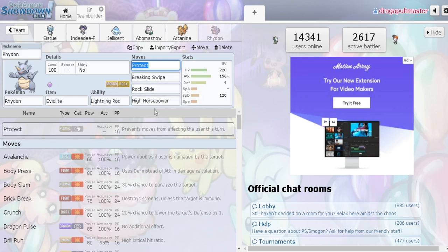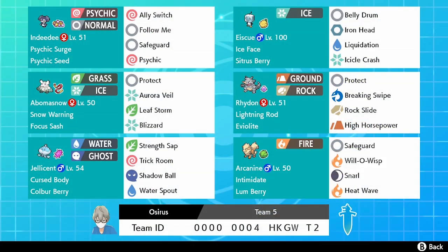That's the team, and here is the rental code so you can try it out yourselves. I hope you enjoyed the battle — it really encapsulates what the team can do. I'll be streaming with this team, so come over to our Twitch channel — the link is in the description. Streaming Tuesdays and Thursdays. Thanks for tuning in, leave your comments below, leave a like if you enjoyed it, subscribe to the channel for more VGC content coming in the weeks ahead.